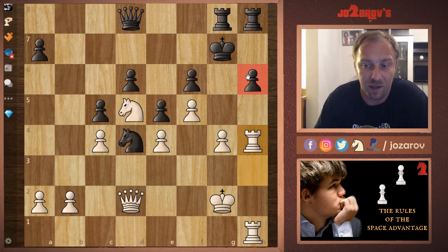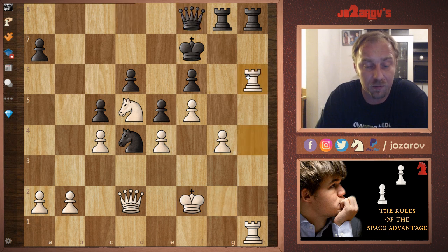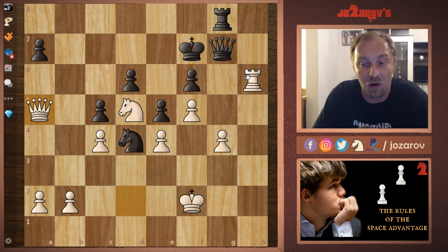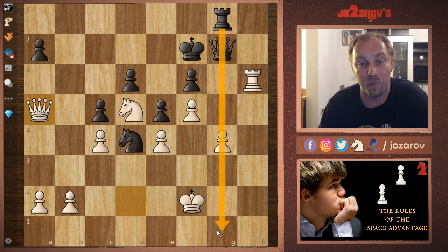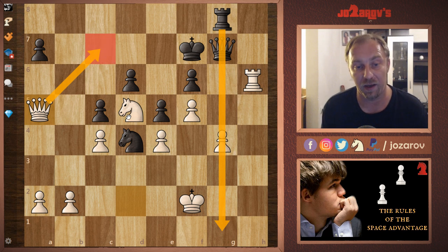After king to f7, king to f2, queen to f8, rook takes h6, rook takes h6, queen to g7 — and after queen to f5, black resigned. While black was protecting the kingside, the queen sneaked into the queenside and it was game over.